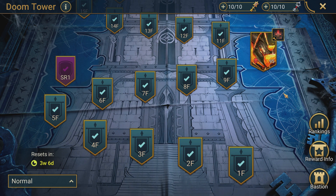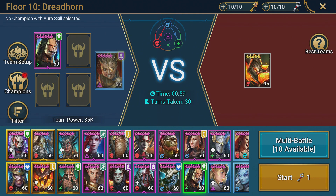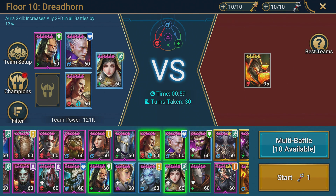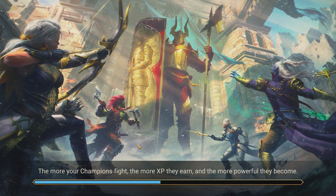What's up guys, it's technoviking23 coming to you today with some Raid Shadow Legends. We're going to be jumping right in here going up against the Doom Tower floor 10 — Bommel the Dreadhorn — the boss that is giving everybody nightmares right now. I'm going to show you in this video that this boss on floor 10 of normal is really not as difficult as a lot of people are making it out to be. We're going to be running through this with some very free-to-play friendly champions.